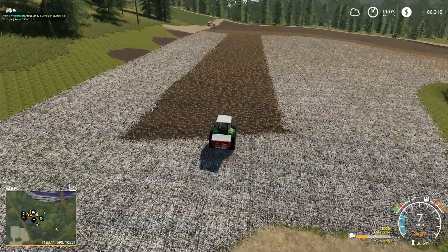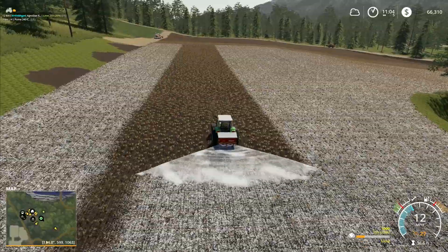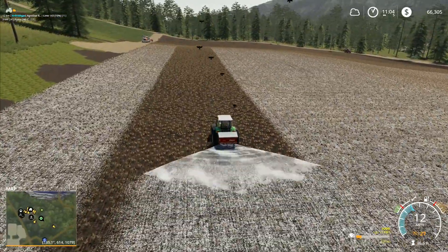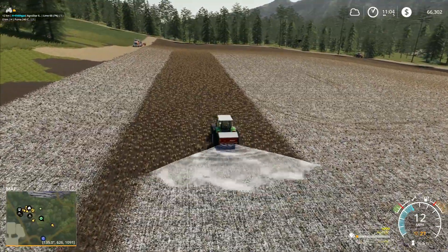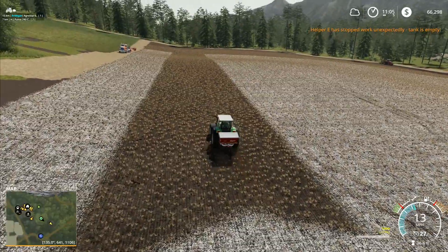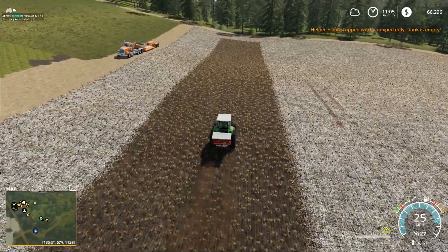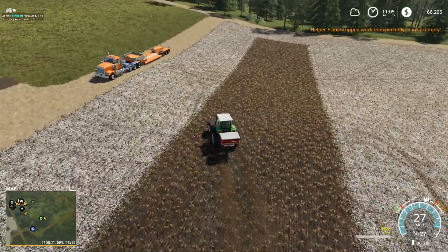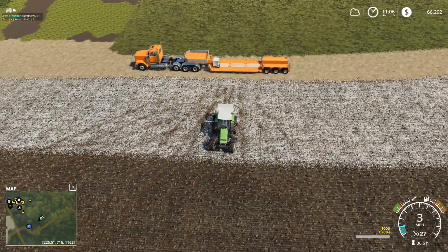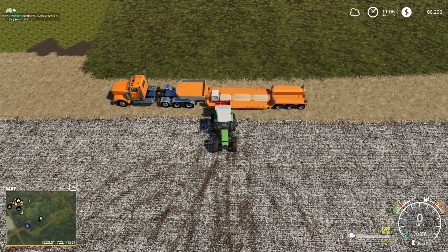It'll fit in around the edge of the field right there. We're going to have a narrow strip all the way up across, which means we've got to take an extra pass. One more full load and then a part load — both out of this pallet. So we did it with three pallets. There's two pallets at the top that are going to be spare, and then we've got a part pallet down here that's also going to be spare.